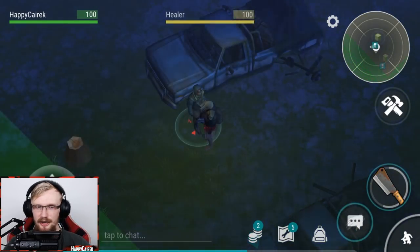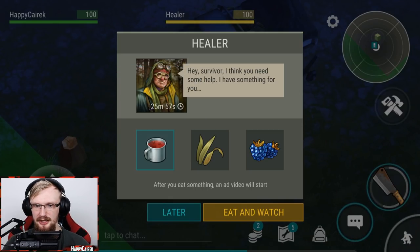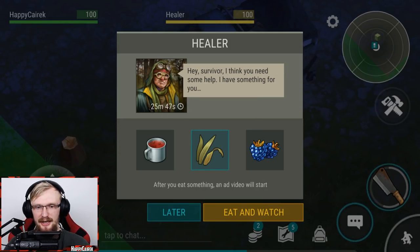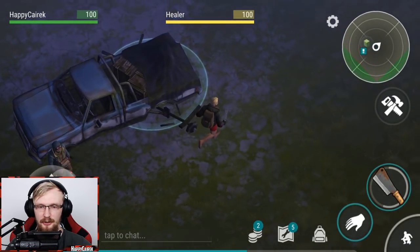There's a healer character who appears every 24 hours for about 30 minutes when you log in. He gives different buffs for one hour if you watch an ad. Options include 30% increased damage in hand-to-hand fights, 5% increased chance to find a weapon in chests, or energy restoration for travel. Definitely check the healer for an experience buff — it helps level up your character faster while you're chopping.